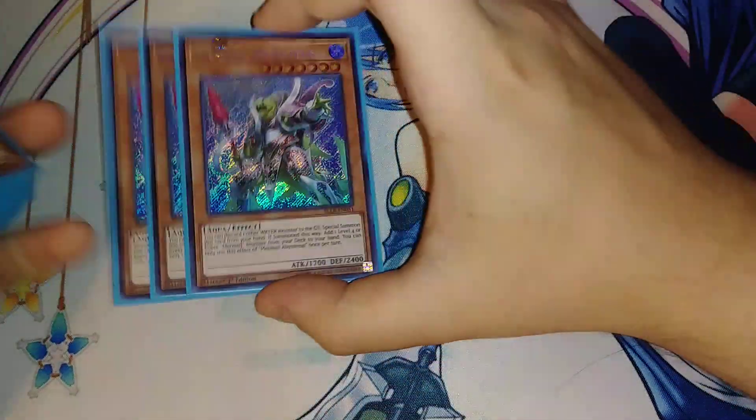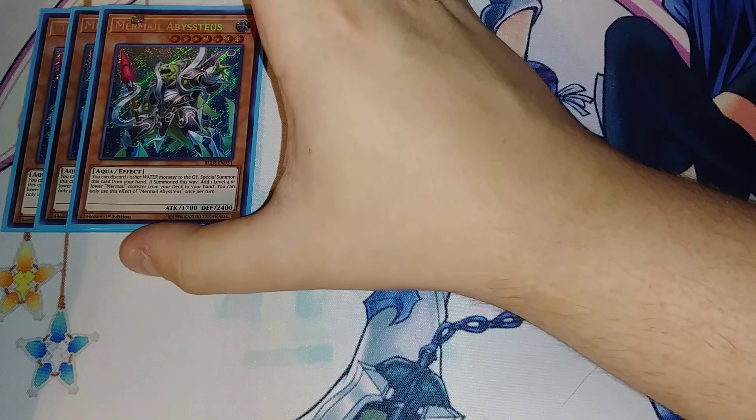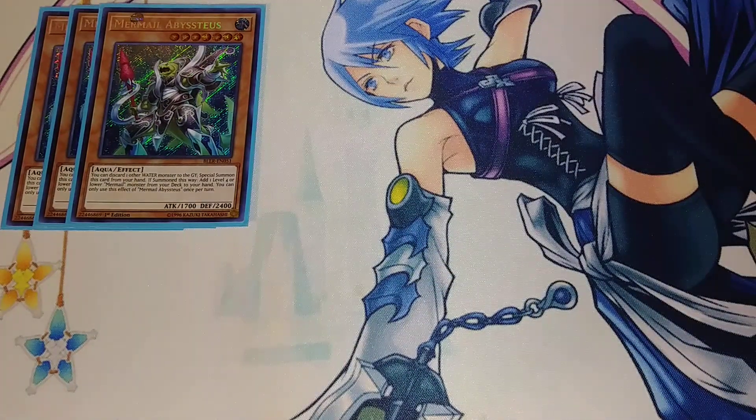First off, we're going to be playing three copies of Mermel Abistius. Abistius is the main Mermel you're going to want to play because you discard a water monster — and a lot of your water monsters trigger off of being sent to the graveyard by a water monster effect — then you special summon this card from your hand. If this card is summoned this way, you get to add a level four or lower Mermel from your deck to your hand, which is either going to be Spike or Gund.